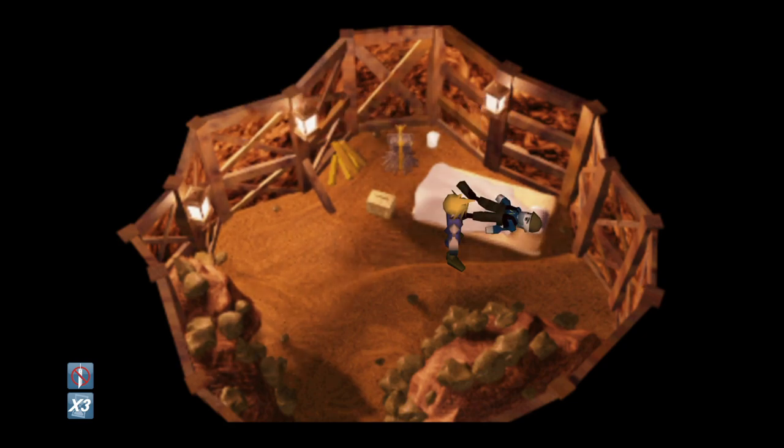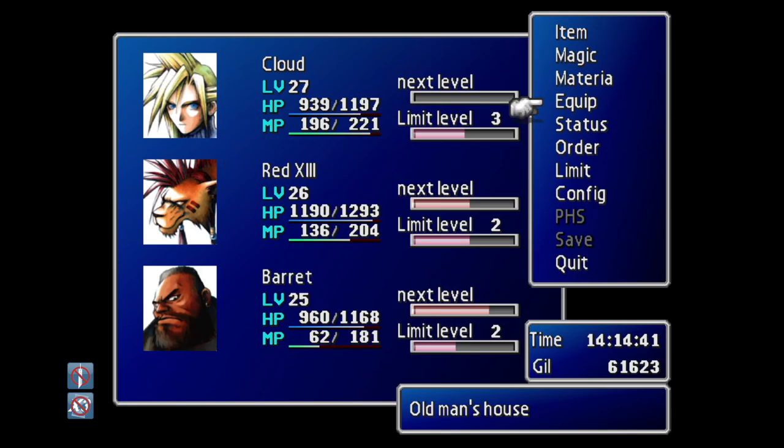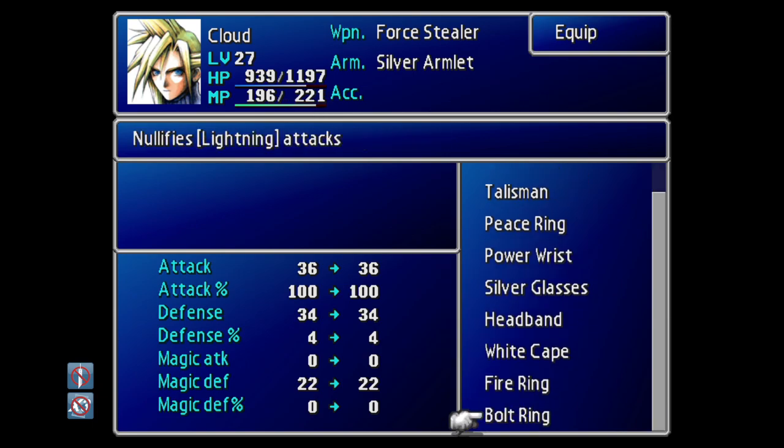So once again we simply speak to the Sleeping Man and this time we get the Bolt Ring. Not the most incredible item in Final Fantasy 7, but completely nullifying lightning attacks on one person is going to have its uses, so it's a good thing to get.